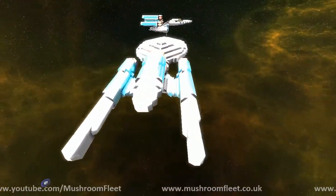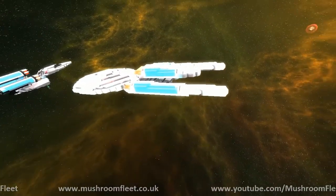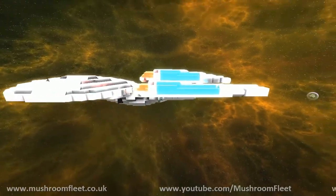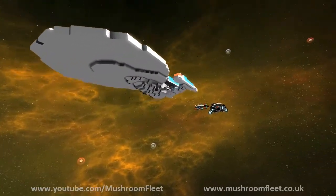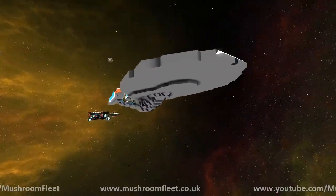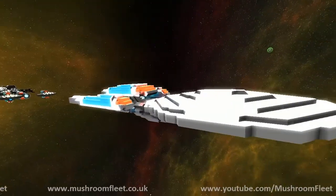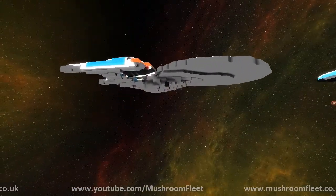Does it have any weaponry? No, I normally don't equip my ships with weapons. It's just for flying around and being cool. No deflector dish — didn't feel like it. To be fair with the scale, it probably would have been like one block high anyway.